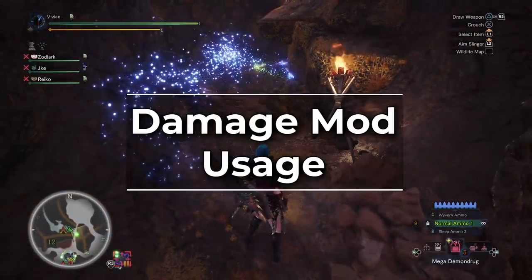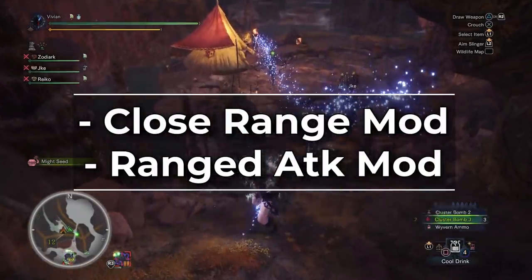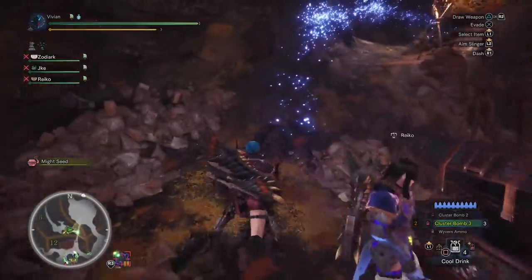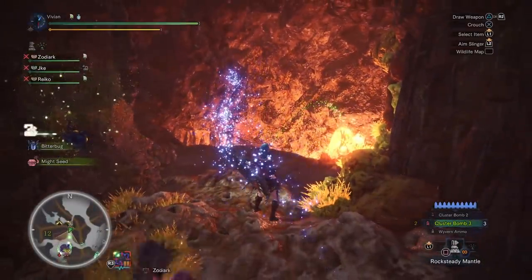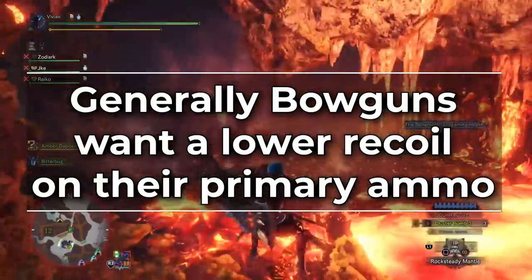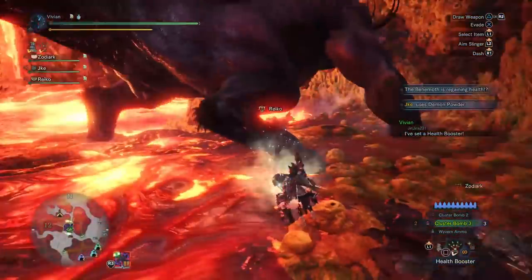Let's cover one very important ammo stat necessary for understanding which weapons are good or not: damage mods. There are two kinds of damage mods in Monster Hunter World — close range damage mods and ranged attack damage mods. All of these can be stacked up to three times, however you will very rarely ever have three of these on one gun. Generally speaking, bowguns want to have lower recoil for faster fire rates. For example, on the KT Glutton — the Monster Blender —